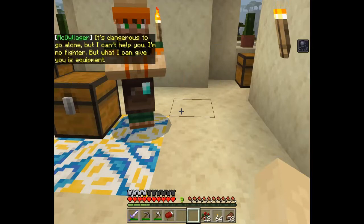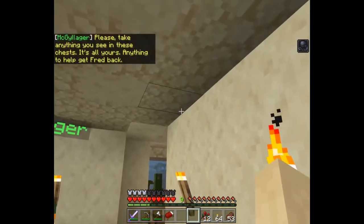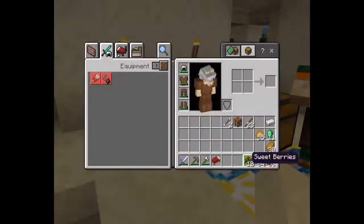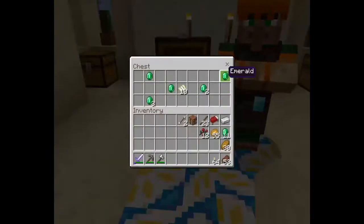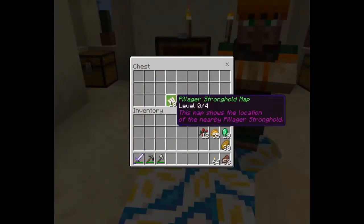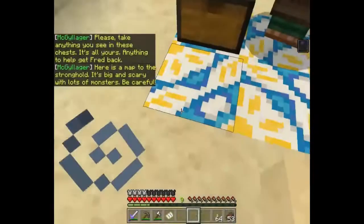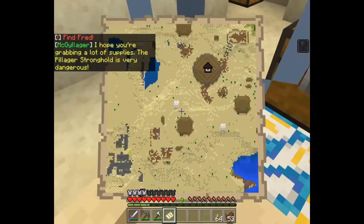It's dangerous to go alone but I can't help you - I'm no fighter. But what I can give you is equipment. Please take anything you see in these chests - it's all yours, anything to help Fred get back. Let's see what we got - emeralds! I hope you're grabbing a lot of supplies; the pillager stronghold is very dangerous.